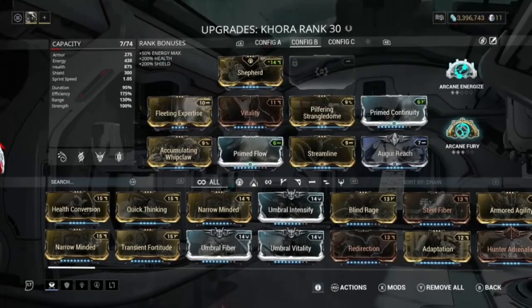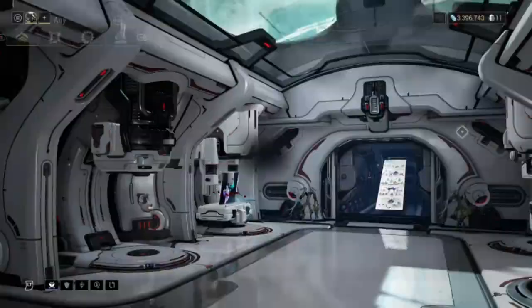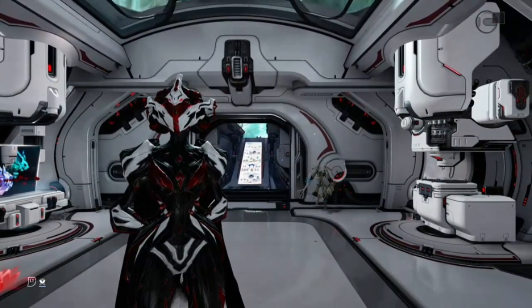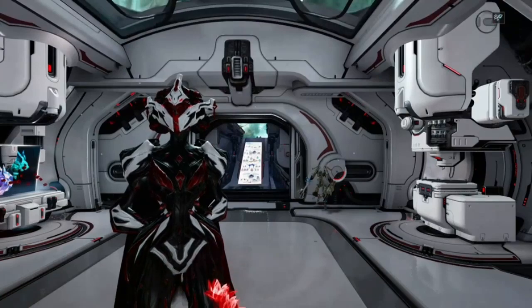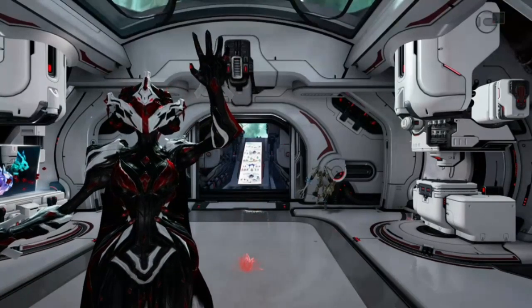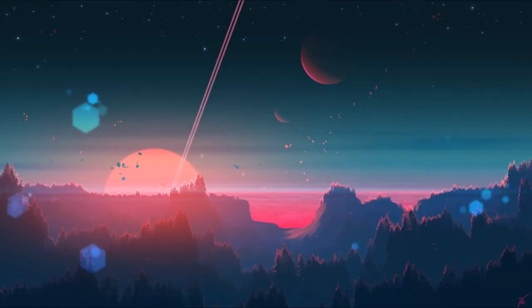We also have Augur Reach, along with Arcane Fury and Arcane Energize. The Fury is so our whip claw gets more damage — I believe it works with it, I'm not 100% sure, but it does do a very large amount of damage. I hope you guys enjoyed the video. If you want to enter the 100 plat giveaway for Xbox players only, put your name down below, subscribe, and like the video. Peace out!